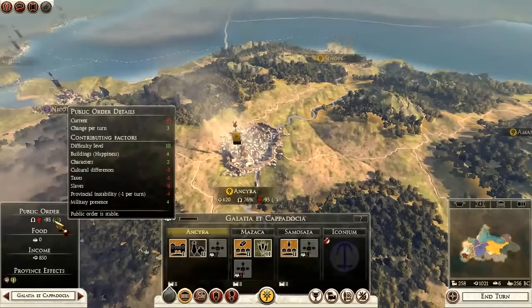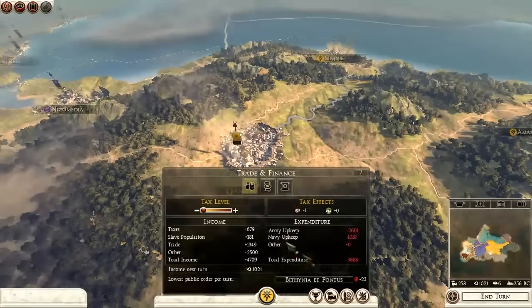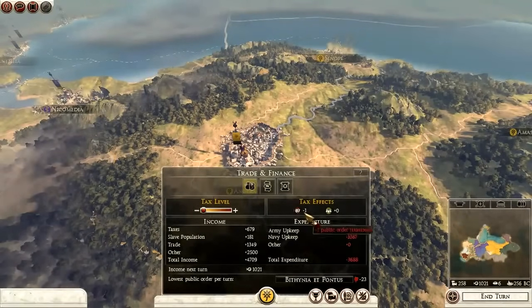Taxes is something you can adjust right away. Go to your trade and finances and you'll see your tax level. The adjusted tax level shows the current effect for that rate — I get minus one public order from taxation because no one likes taxes. You're also going to have a growth per turn benefit or penalty depending on your tax level.